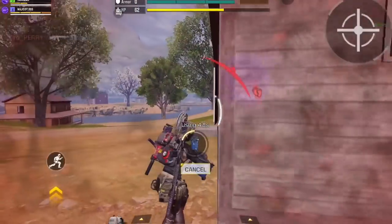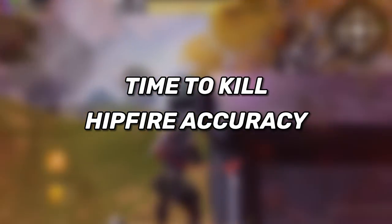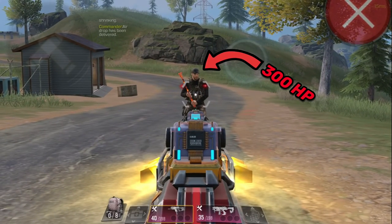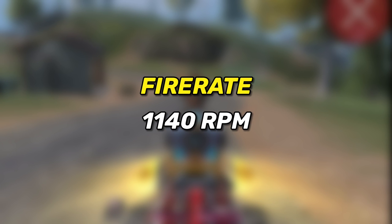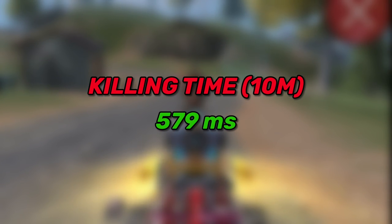When it comes to SMGs, there are two important things we need to consider: first the time to kill, and second the hipfire accuracy. We'll check the time to kill against an enemy with 300 HP, starting with the Fennec. It has a fire rate of 1140 rounds per minute, and at 10 meters range it deals 25 damage, so it kills within 579 milliseconds.